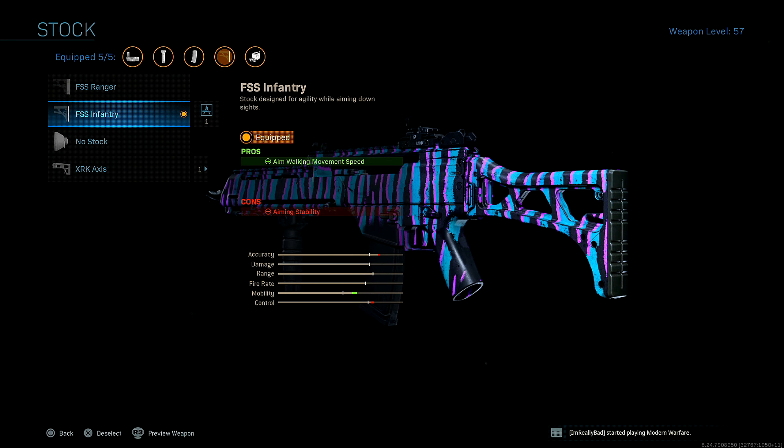For stock, I'm running the FSS Infantry Barrel for added aim walking movement speed. The reason I'm not running the no stock is because the no stock attachment is best on smaller maps — it adds a lot of recoil onto the Hogar, and you want to keep that aiming stability when you're getting into gunfights, especially long range gunfights. So that's why I'm running the FSS Infantry Barrel.